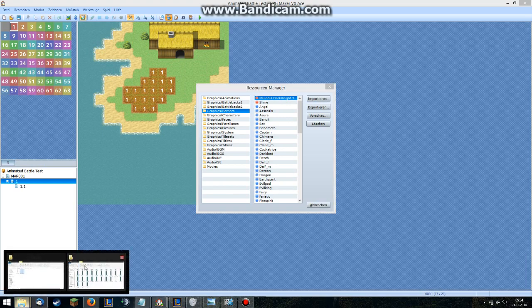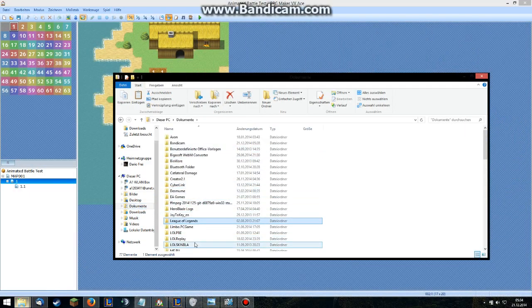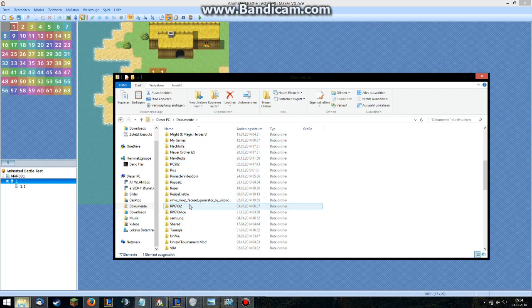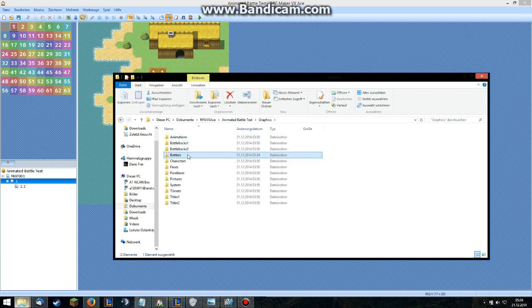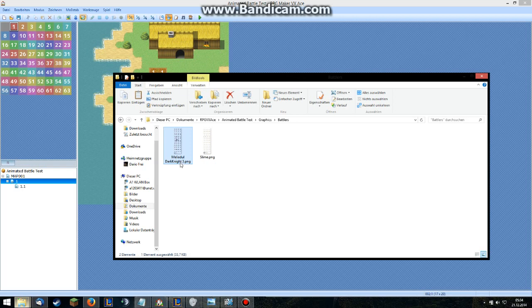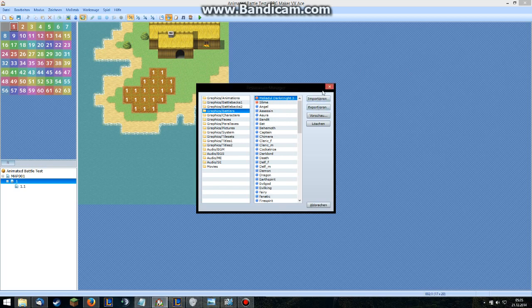Let's just go into the folder — our project folder — because there is a problem. Go to Graphics > Battlers. There's one thing we need to do: I call this one Eric because it's simple, and then we need to use square brackets and type 'anim' — like [anim]. Same thing with the slime — just type [anim]. That's what I need, I forgot that. Let's see if it changed in the Resource Manager — yeah, it changed.